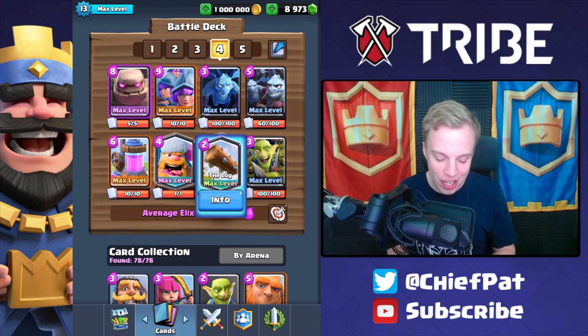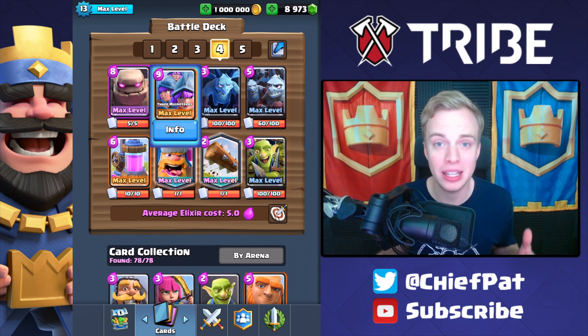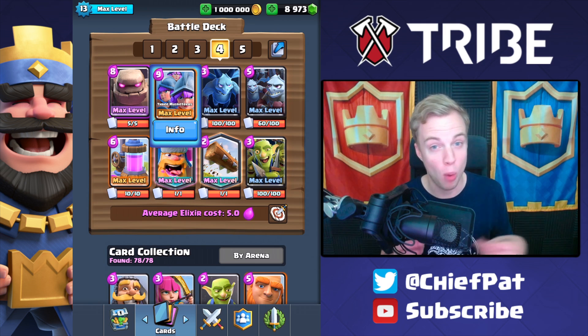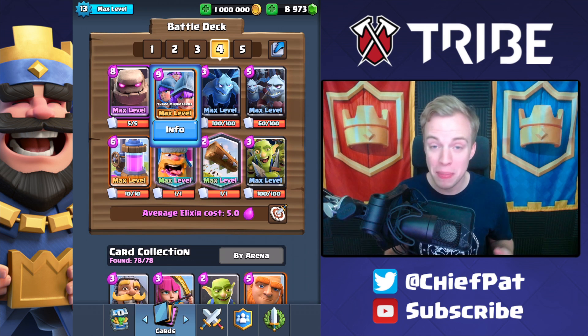Today we're going to be playing a Golem 3 Musketeer deck that's actually absurd. If you look at the Elixir cost, it's 5.0 Elixir, where you have other decks like Mortar Cycle at 2.9 Elixir, plenty of other meta decks around 3.5 Elixir, and this one being at 5 Elixir is super, super expensive.